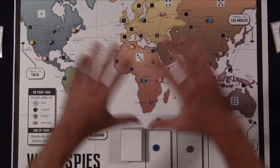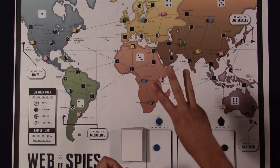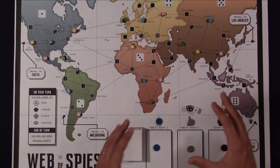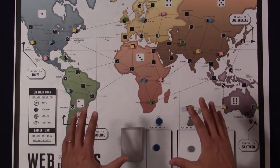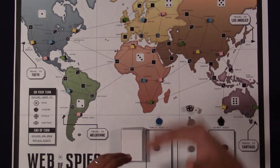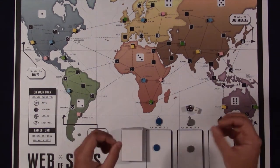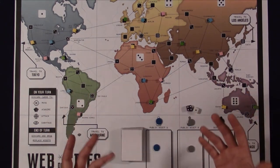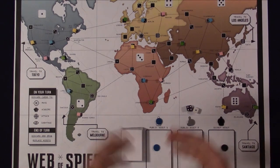In a four-player game, everyone is pretty much on top of each other, with constant possibility of interaction in all directions. In a two-player game, more space creates a cat-and-mouse style game. Keep the typical player count of your game group in mind as I go through the mechanics, because the number of players significantly affects how the game feels and what strategies are viable.